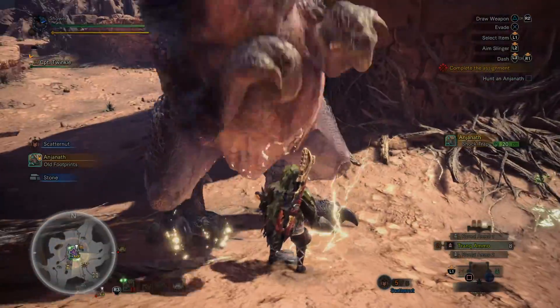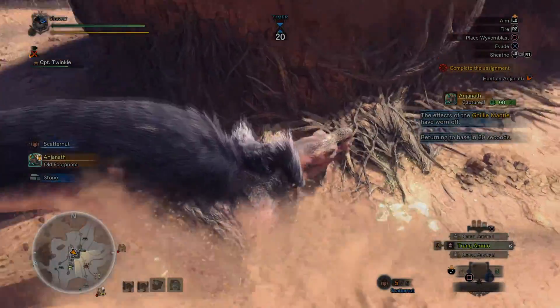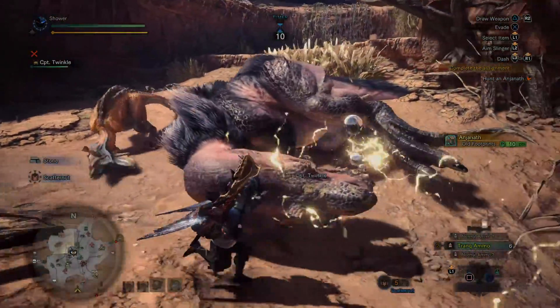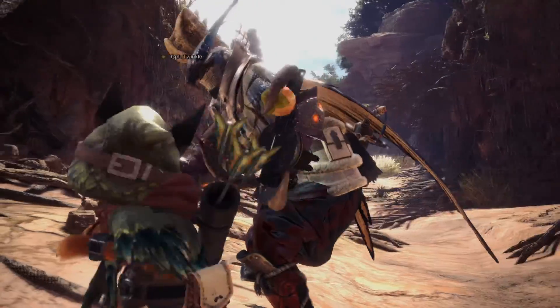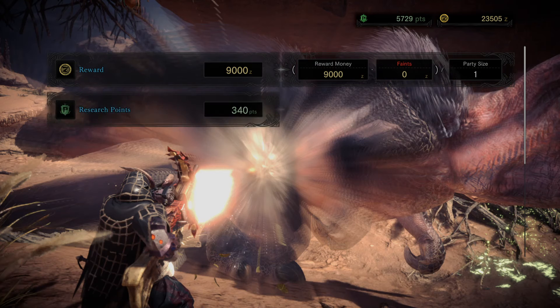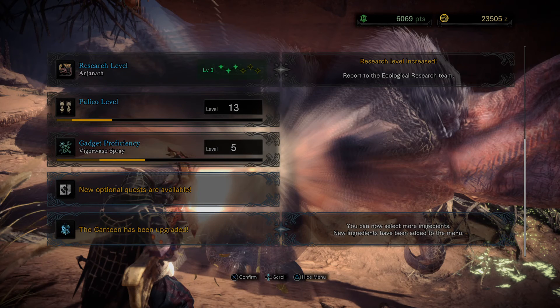He's not heading to his nest so why don't I just capture him here? Hunt complete! Almost had to increase my hit count because that guy wanted to hit me. When fighting him I figured it would be more beneficial to just start rolling in between and fighting close quarters rather than fighting ranged and having him jump at me all the time. New ingredients have been added to the menu — we got the canteen upgrade!